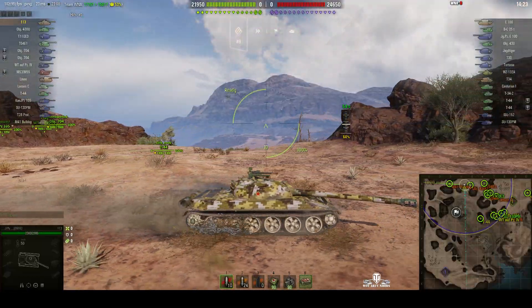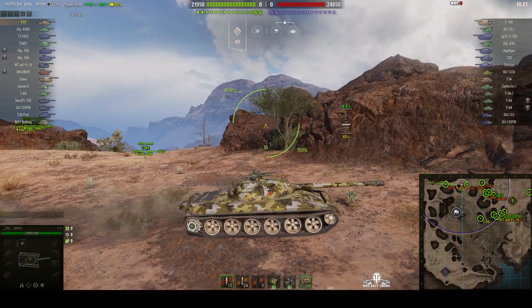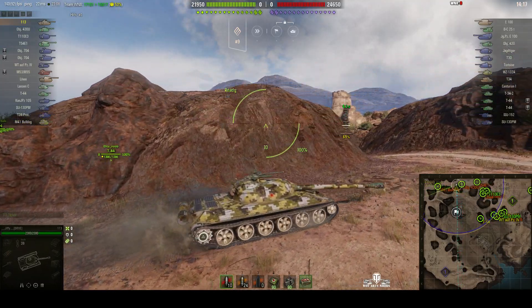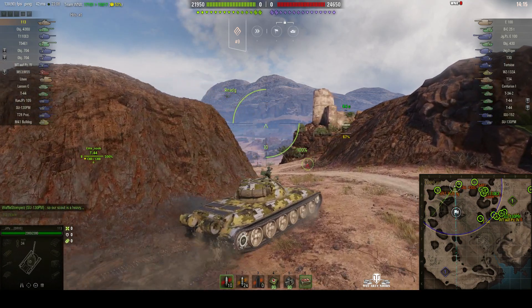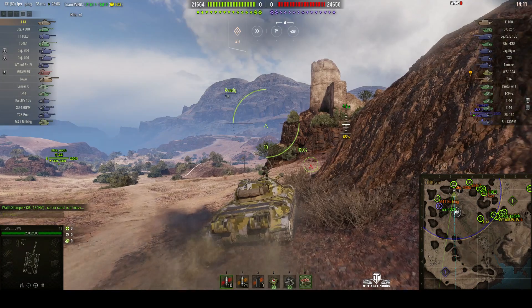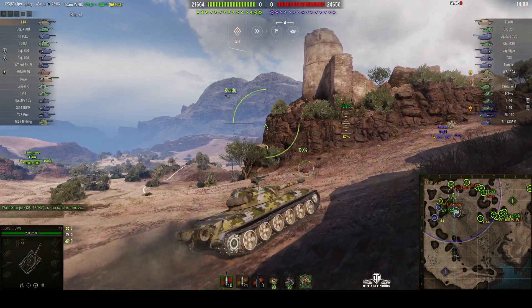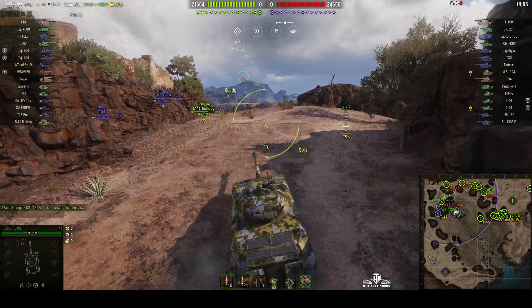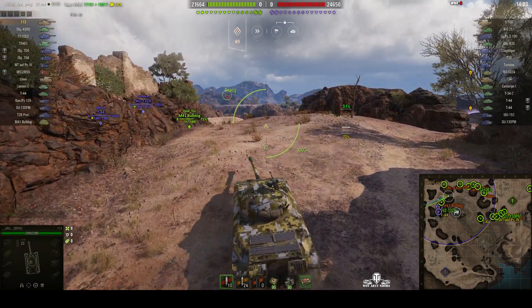We're off to the northwest corner. This is an encounter game, which is unusual because we don't normally see that many encounters — mostly standard battles. It looks like he's going to spam gold ammo, because he's got plenty of heat loaded. But you do need heat if you're going to have a big tussle with the enemy. Reload time is just under 8 seconds — 7.91.